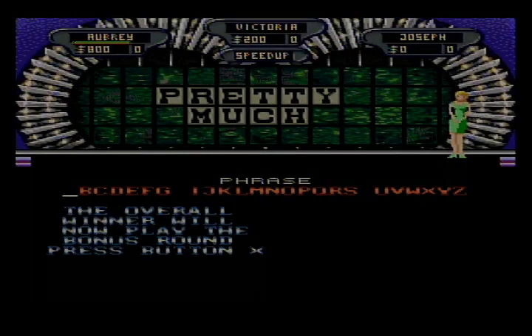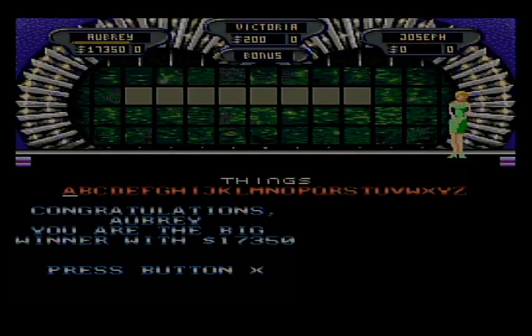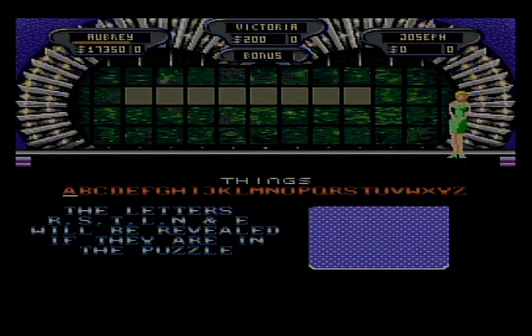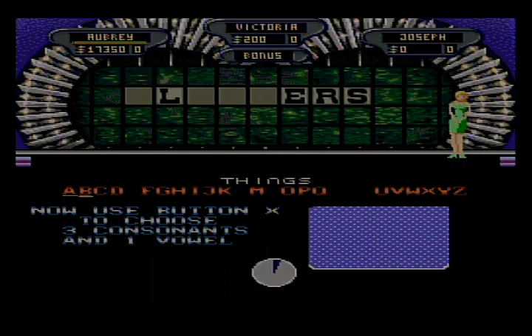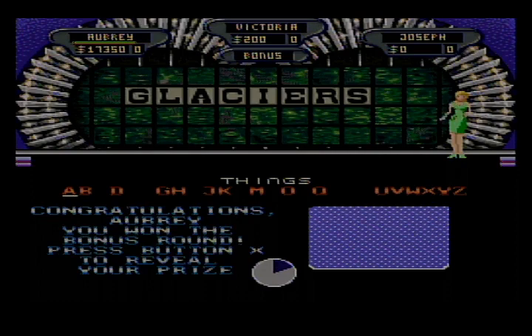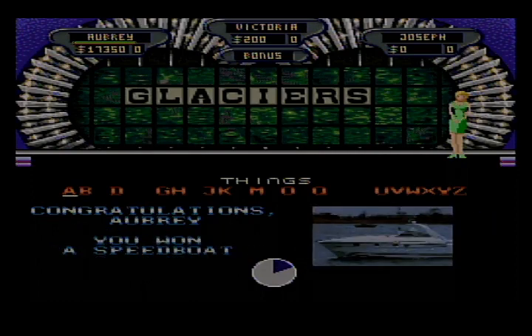Let's go play the bonus round — a chance to win a really great bonus prize. Things will be the category. The letters R, S, T, L, and E are given. I'll choose C, P, then F. Glaciers — and that's what I got! I'm going to the bonus round. A speedboat along with $17,350. See you all for the next segment.